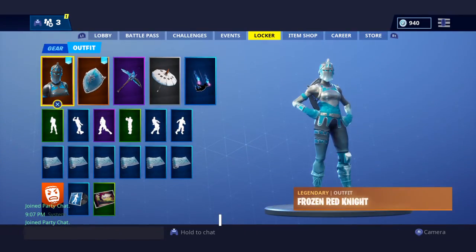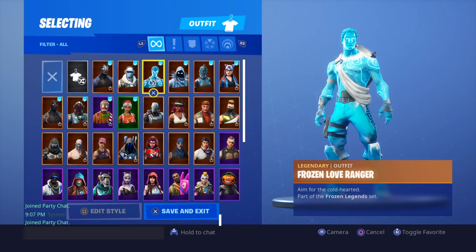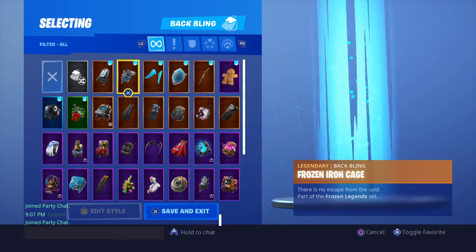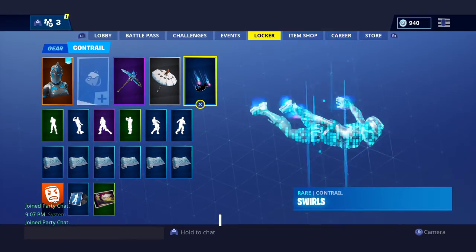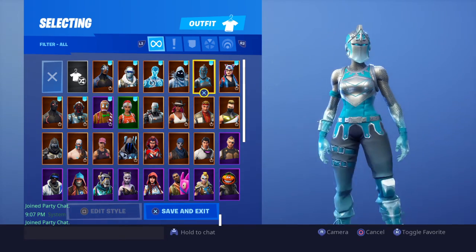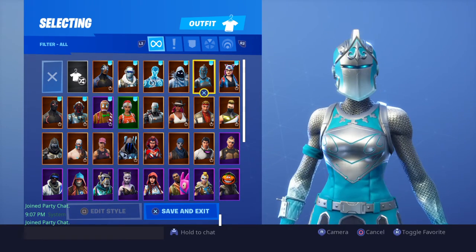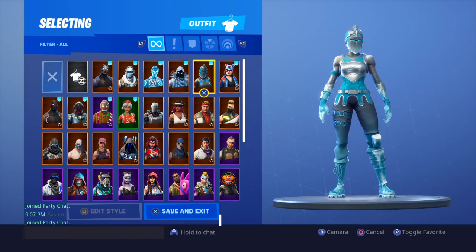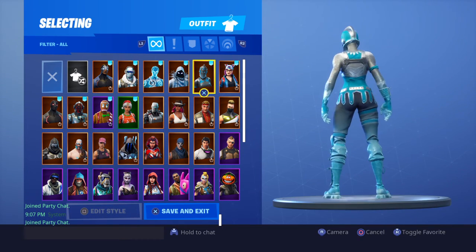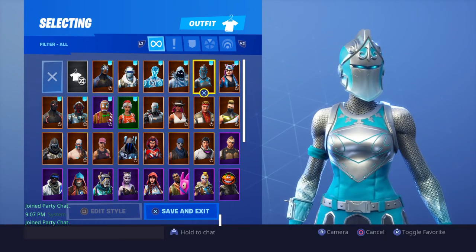So as you can see in my locker, I have all my favorite skins favorited. I'll put it on my back one. This is what the Frozen Red Knight looks like. As you can see, it's basically Red Knight, but all that's red is now a light blue-ish teal. The bottom of her is frozen along with her fingertips, and her eyes are now a glowing blue.